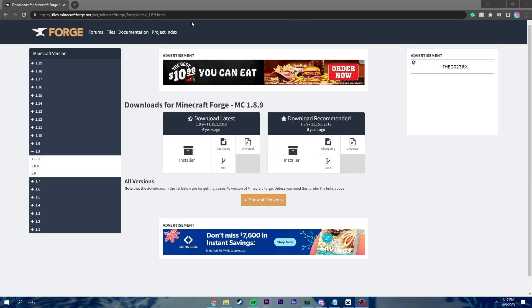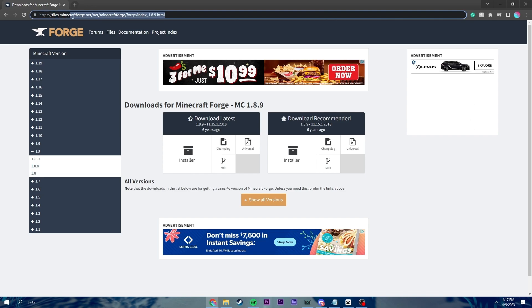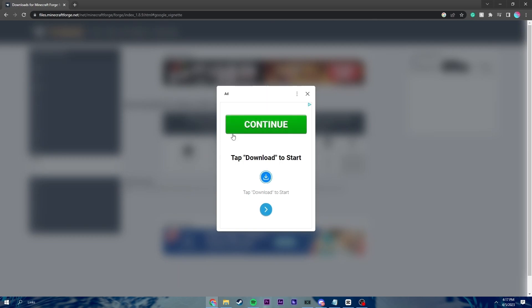In order to use all our mods, we need to download a mod called Forge. So just come to this link here. All links will be left in the description. Don't click on any of these advertisements. We're just going to click on this installer here. Don't click any of these. Just exit out.